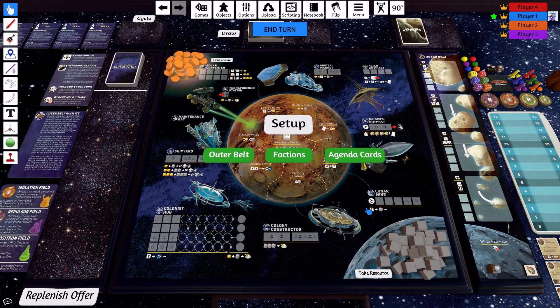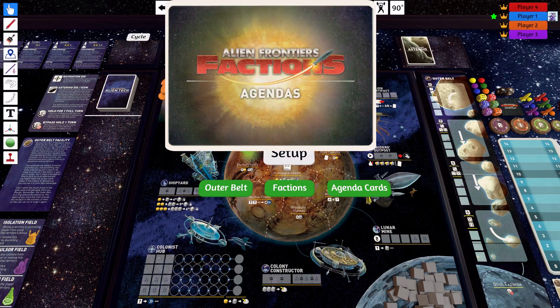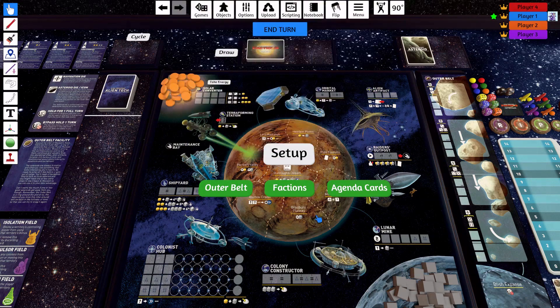The setup script is pretty simple. I've split the two expansions into three modules: you've got the outer belt module, the factions module, and the agenda cards. Everything is on by default, so if you want to get rid of something you just click it and it'll be out. The agenda cards are these things up here — this is like a hidden surprise way of earning VPs. This is technically part of the factions expansion but I've separated them because you can play that module with or without the faction boards and so on.